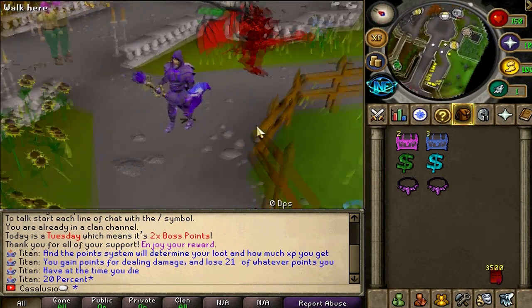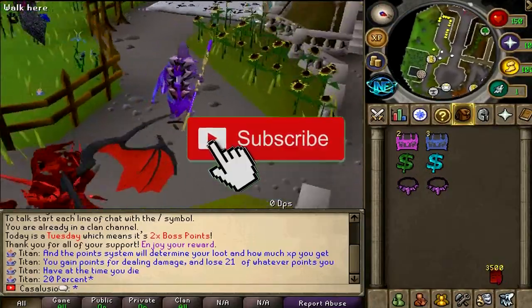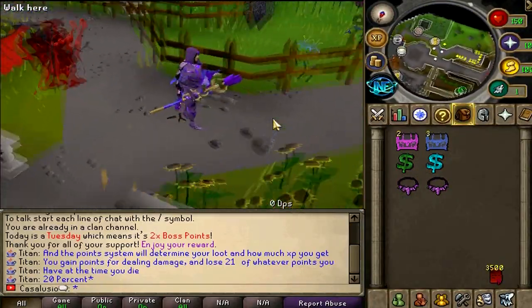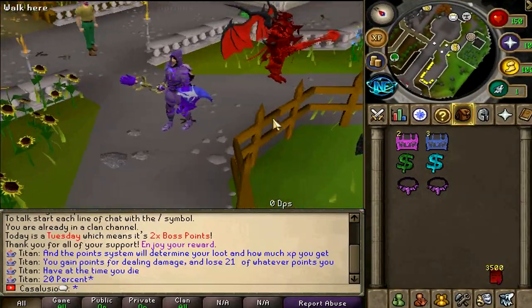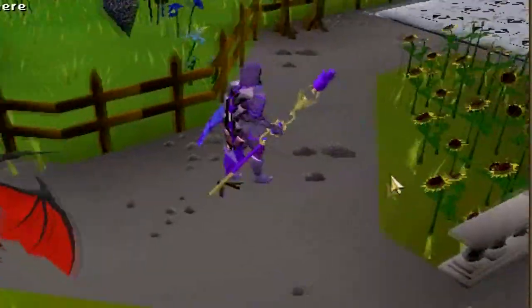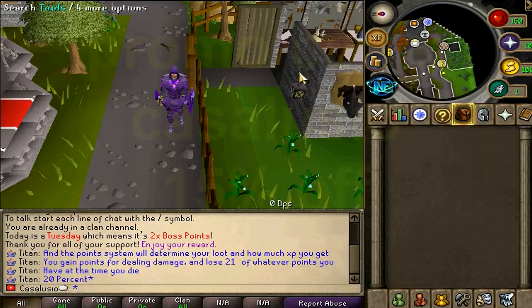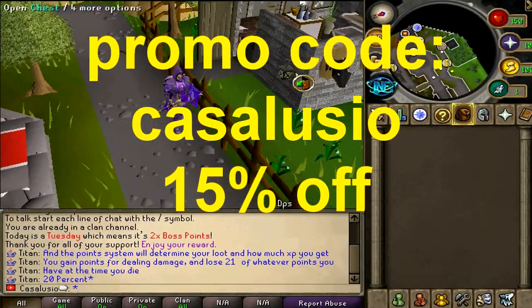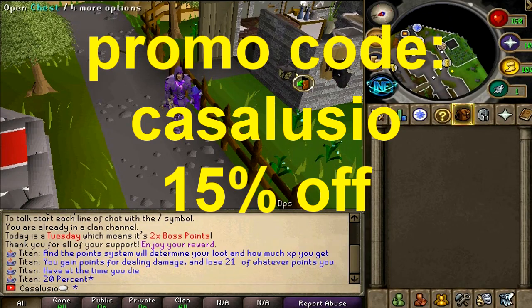So yeah guys, how to enter this huge giveaway — simply just like this video, subscribe to my channel, and comment right down below. The winners will be announced on Discord, links are in the video description, so feel free to join. By the way guys, on the donator store with promo code CASOLUCEO, you will get 15% off for anything you choose to buy.